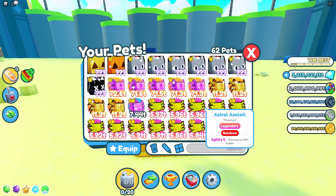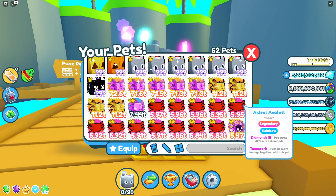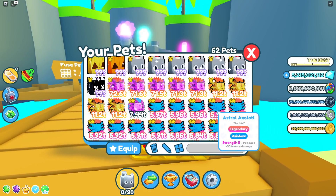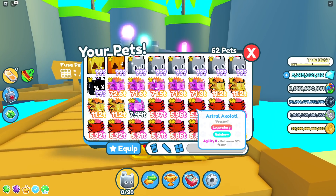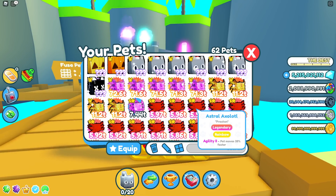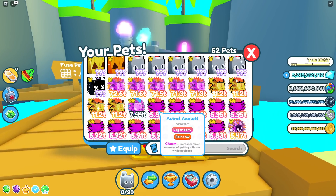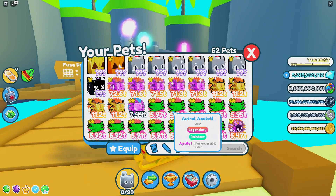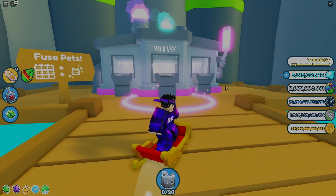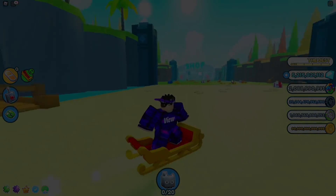Obviously what you can do is turn those into dark matter and be on your merry way. You can do one for five days, two for three days, three for about a day, four for around 12 hours, or if you've got six, you might as well shove six in because it only takes half an hour, which is really good. So yes, that's the fusing methods!